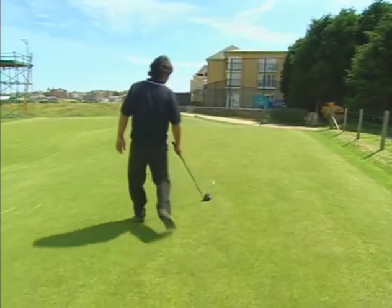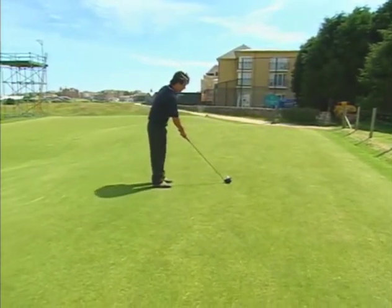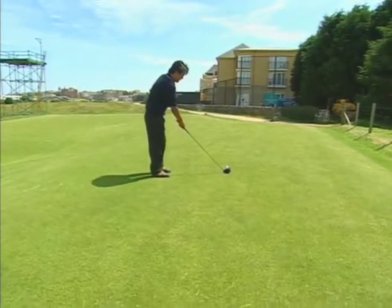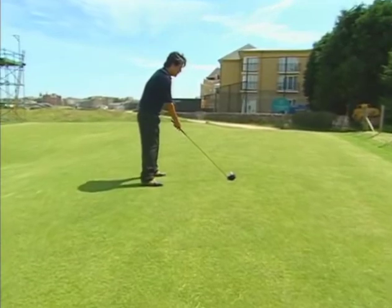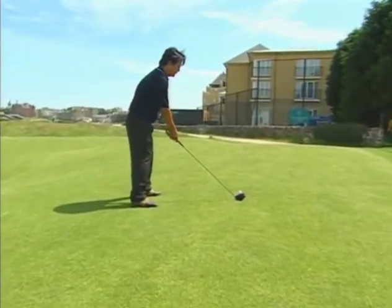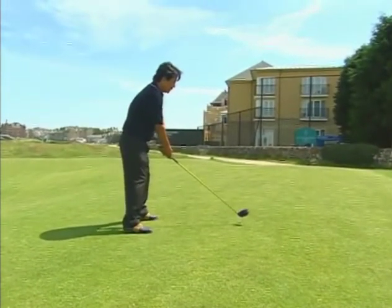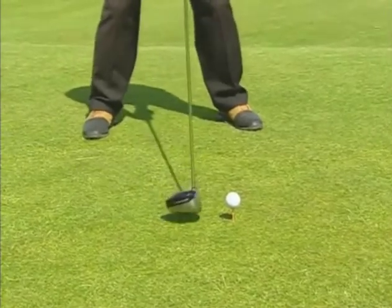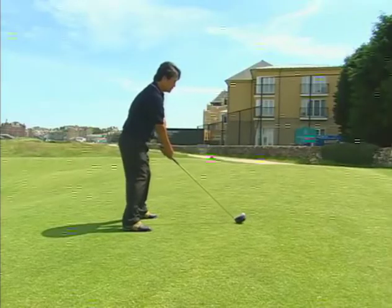From there, walk into the ball, aim the club face first, square that up to your intermediate target, then take your stance, squaring up to that club face. Then take a couple of waggles, stay balanced, and trust where you're lined up to. And then hit the shot.